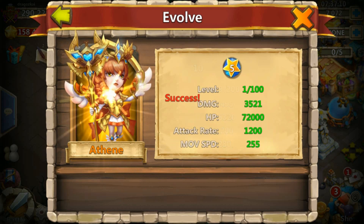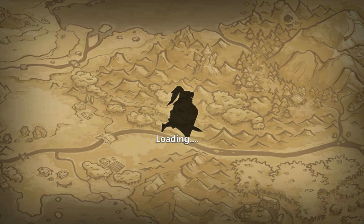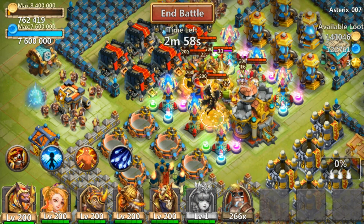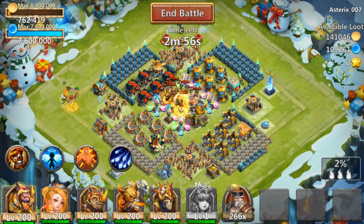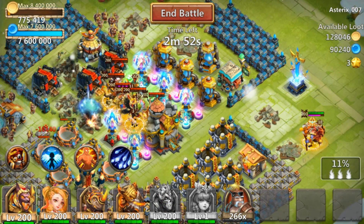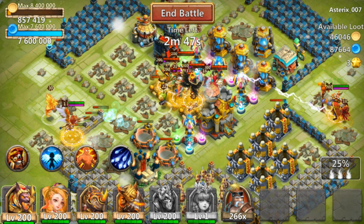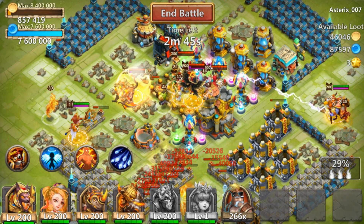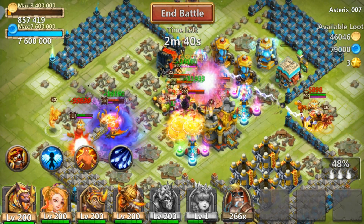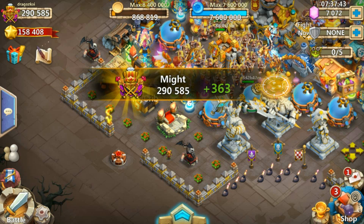Let's see the power at level 1, double evolved! Her proc is global, like Michael. You can see I drop my Wola Wola over there for any proc — and the Wola Wola automatically gets the proc. This hero is just insane, and she auto-procs!